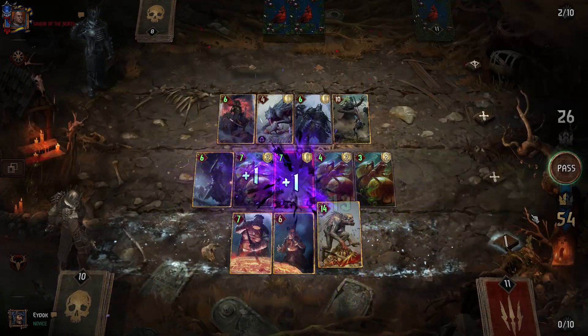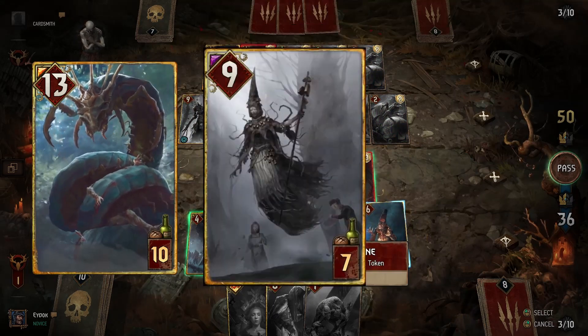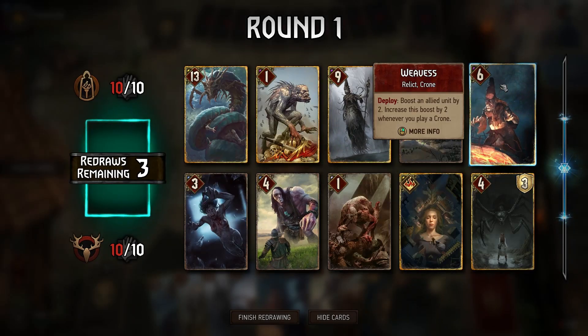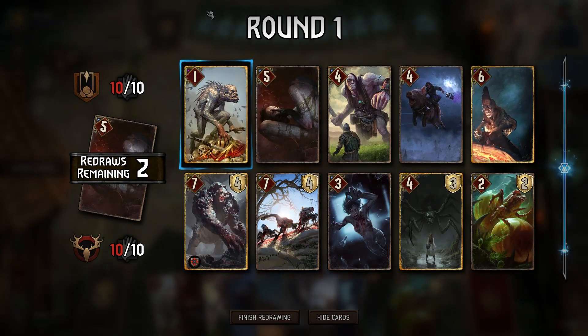The deck is also complemented with heavy pointslam units, such as Yeagern, Red Catress, and Ozreal. Always keep Caranthyr and Kosci in your hand. Since ghouls provide the most value in round 2, you can safely mulligan them away to look for gold cards.